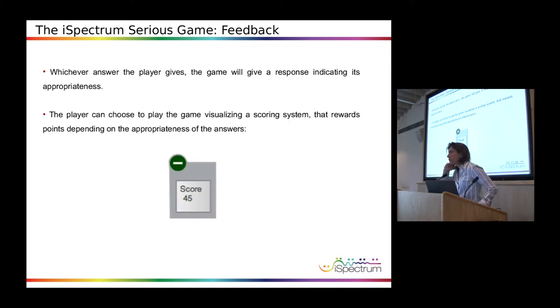We also heard Mary this morning talking about feedback. There is, of course, also a feedback system in the form of scores. It's a little box that can be visualized all the time but can also be switched off. Each time you feel you'd like to see some feedback — to check if you're doing well or not — you can visualize it. But if you'd prefer to find out at the end or later on, you can make it disappear.